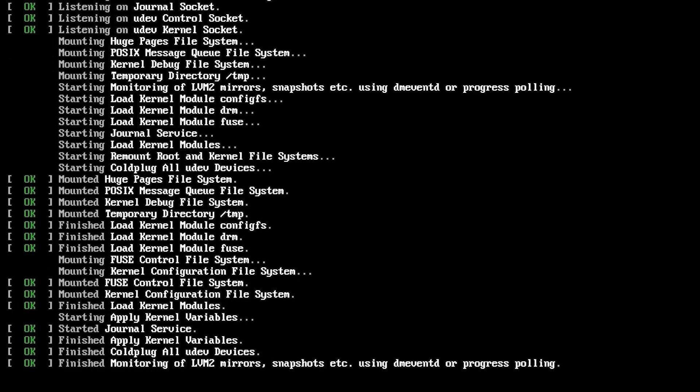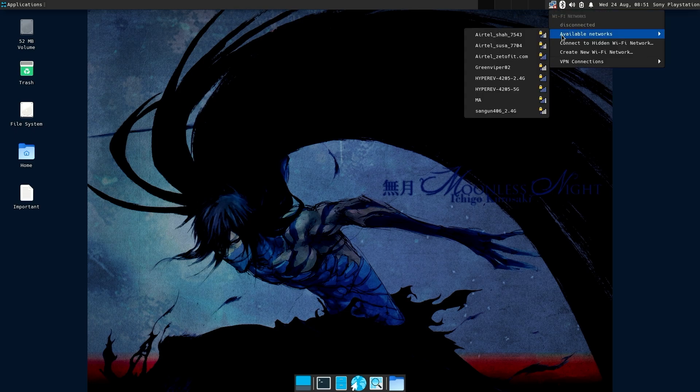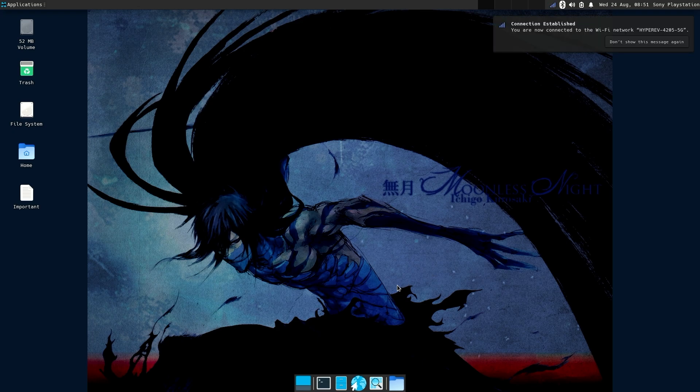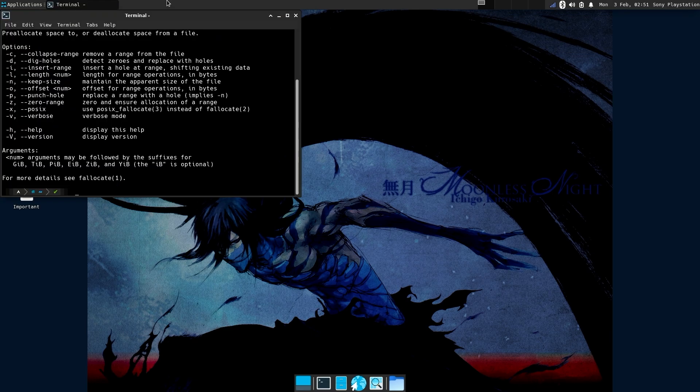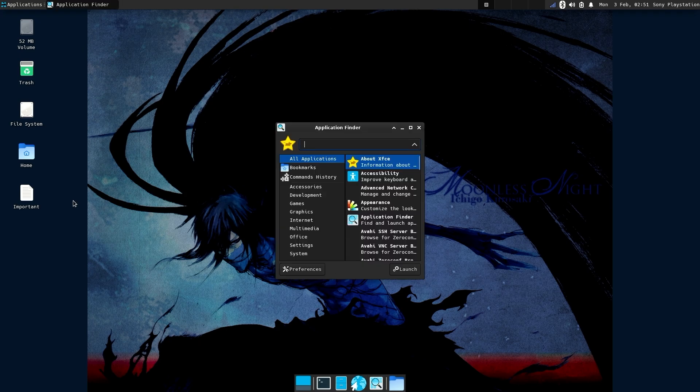After it reboots, you'll be able to use the mouse on the screen, meaning everything worked correctly. You've now booted into Linux — an actual PC OS running on a PlayStation 4. From here, connect to Wi-Fi, launch Steam, and you're good to go. Any software that works on a Linux PC will run on your PS4. You can play PS2 games, PS3 games, and PC games through Steam.